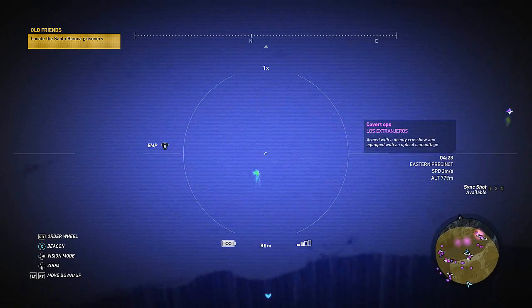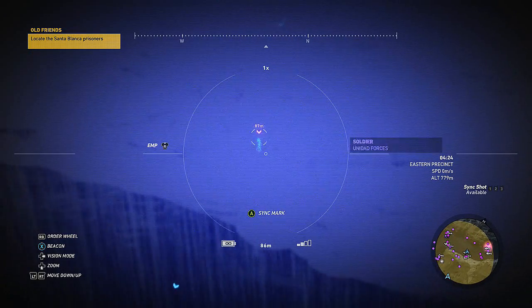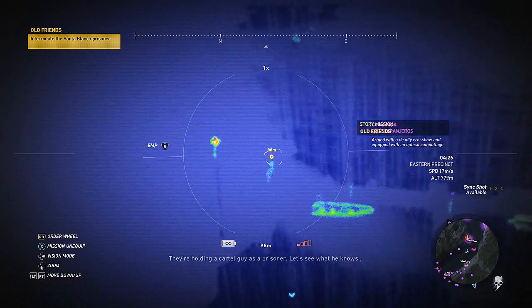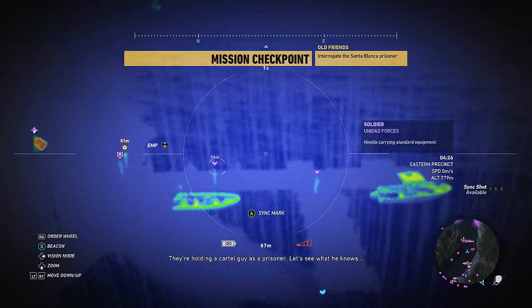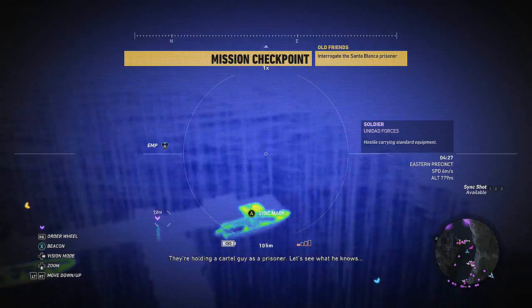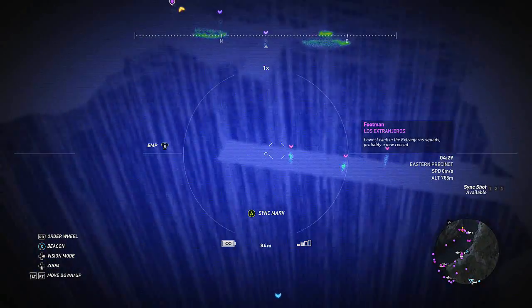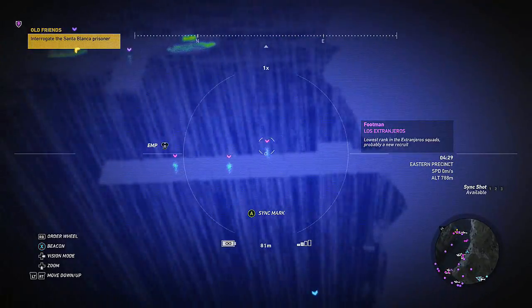We've got some submachine guns and some people using the active camo. They're holding a cartel guy as a prisoner — let's see what he knows. Looks like that's where we're going, so we'll probably take out these three and head over that way.